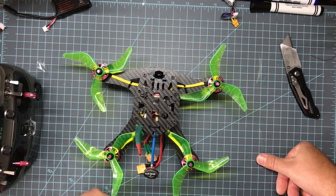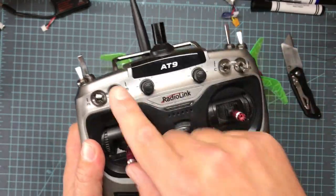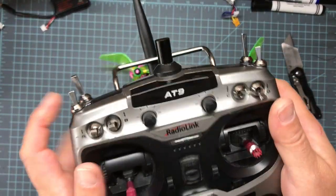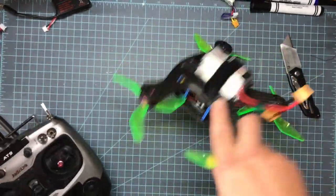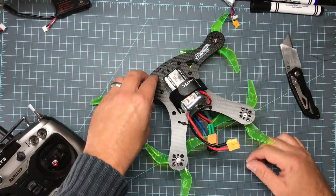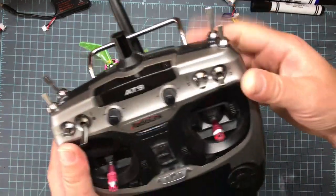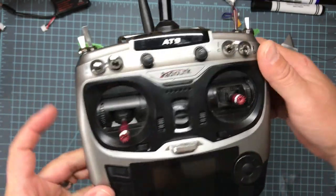In super tall grass this probably isn't gonna work, but it's still pretty sweet. Here's the procedure: you're flying around, you flip over and crash upside down — you disarm, then reverse your motors, rearm, and try to flip it in the opposite direction. Then you'll have to disarm again, reorientate the direction of your motors, and fly away.